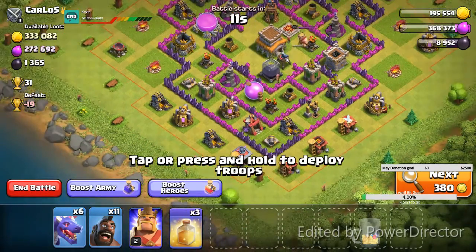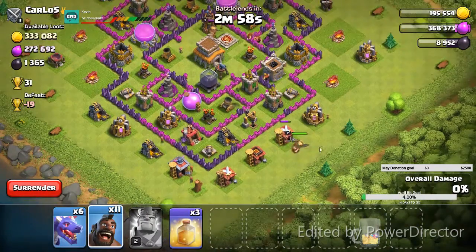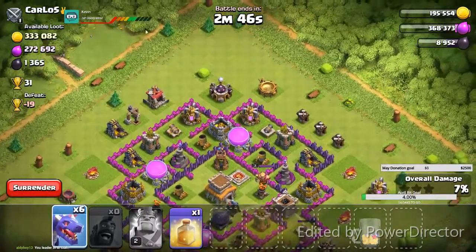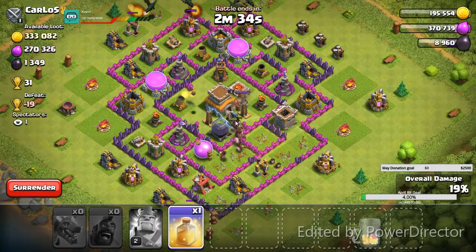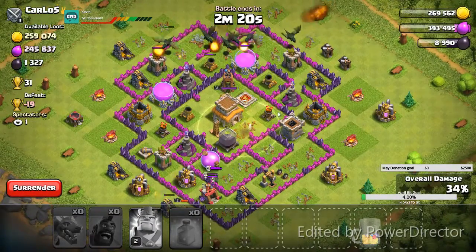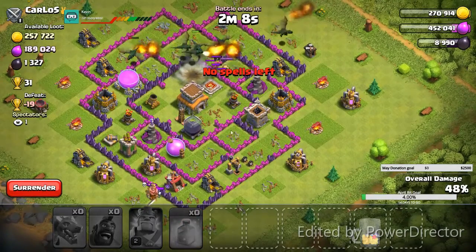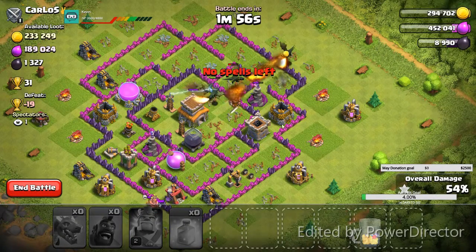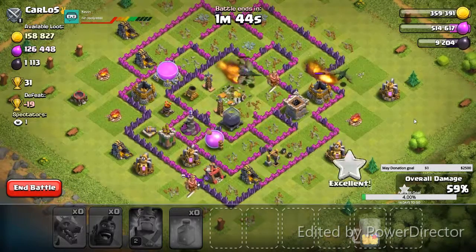I'm scanning it out, seeing where I should come in at. We choose to come in at the right, but then I spread out the hogs - I don't know why, I think I was looking for bombs. Then we threw in dragons at the top, probably because I knew I screwed up by spreading them out so much. They come in the middle, I throw the heal spell down, but because of all the splash damage going on - we have two mortars on us and the king - my hogs are gone. We've got the dragons coming down from the top, but we have those two air defenses just hammering on my dragons. The hogs didn't do what they were supposed to do, but we were able to make a two star.